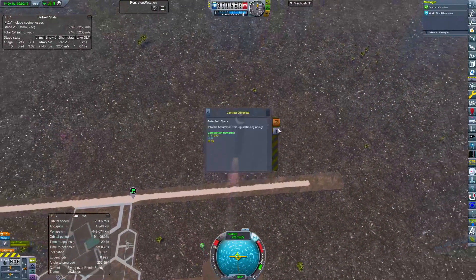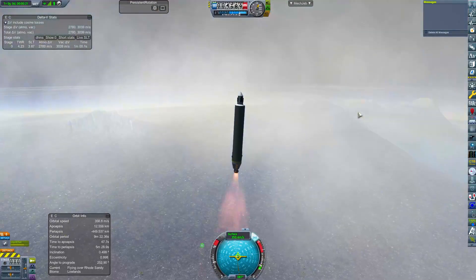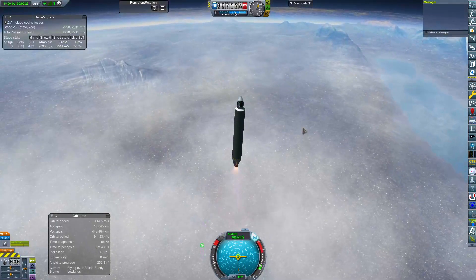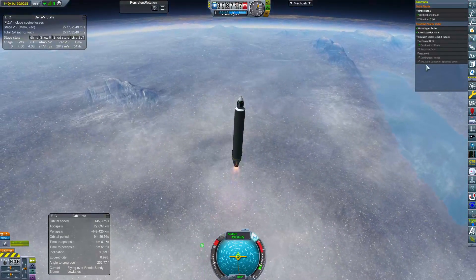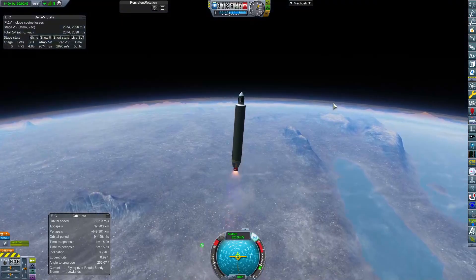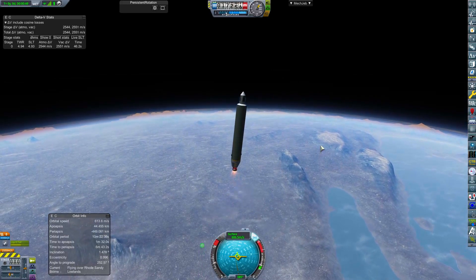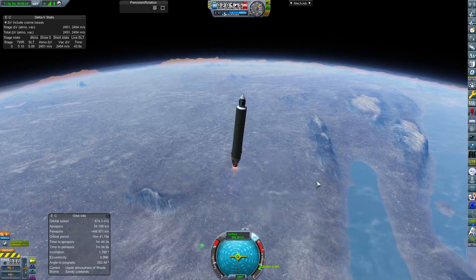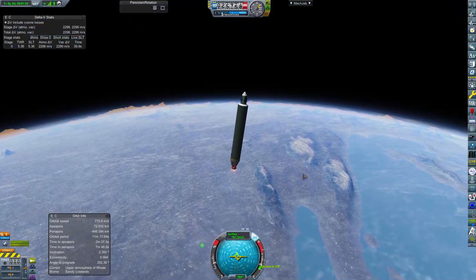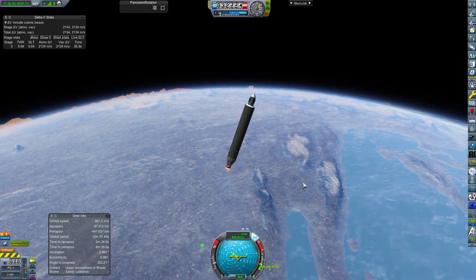I'm just going to hold it there and get rid of these contracts. I want to slow down a little bit because we don't need full thrust - we don't want to go too hot or too fast. We just want to hold our speed in the thick atmosphere, because number one this is not a very stable craft with a big lump on top, and number two I don't know how high I want to go. We've got one contract we can complete, not two - brilliant. We're going to go to about 100km - that's definitely out of Kerbin's atmosphere.